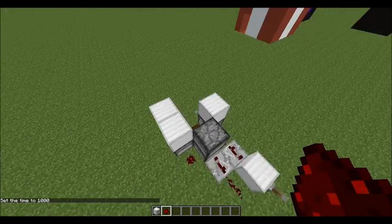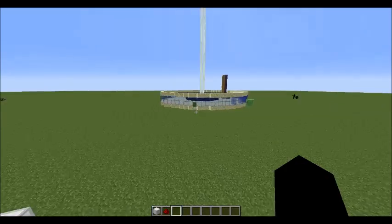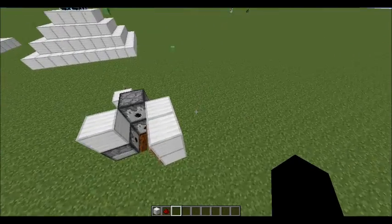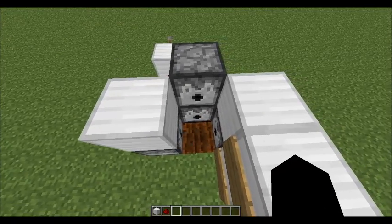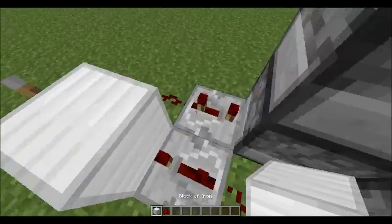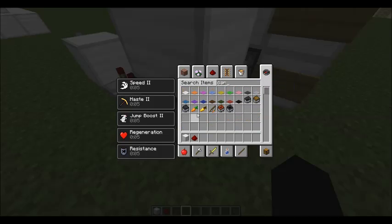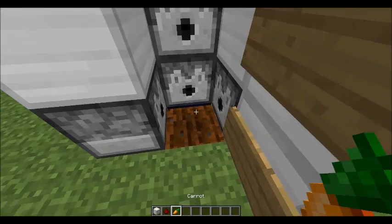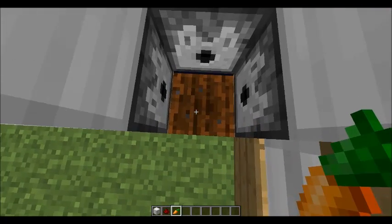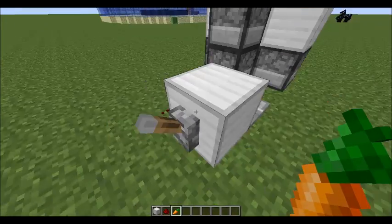Hey guys, this is Andrew and we're here in my creative test world. I just want to show off this automatic food farm. If I get some carrots here, this also works with potatoes and wheat. You just stand right here and hold right click — first you have to turn on the clock.